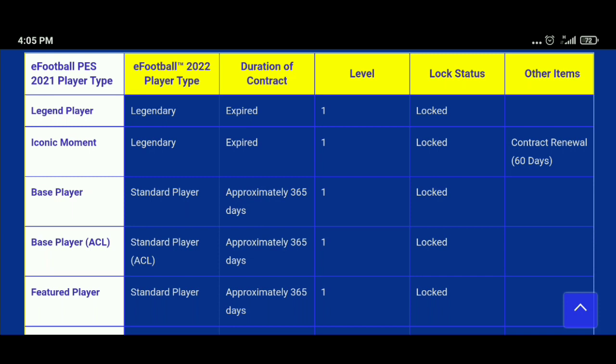For iconic moment players: all your iconic players will also be converted into legendary players in eFootball 2022. Their contracts will be expired and they will be at level one, locked. You will get the option to give them contracts — a 60-day contract renewal — to get them playing.